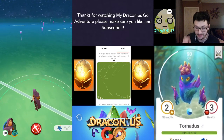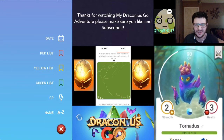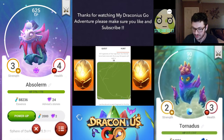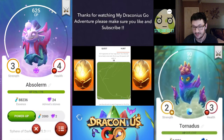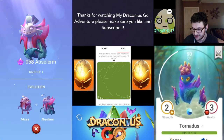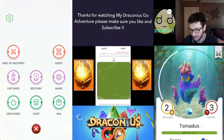Tonight guys, I've hatched a couple of eggs and I thought I'd let you in on a little egg hunt. I'm going to have a couple of 5Ks, maybe a 2K — I think it's just two 5Ks. I managed to hatch an Absalom, which is a 3-4, not bad whatsoever — 625 CP, so I'm quite happy about that one. I also hatched an Advice, which is pretty good, so I'm going to have to get all the candies to evolve that one.